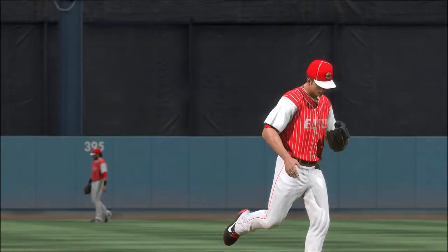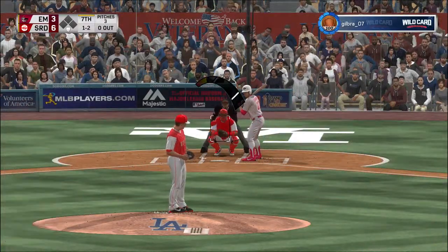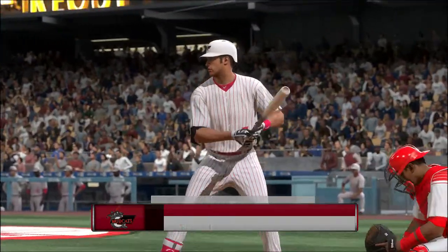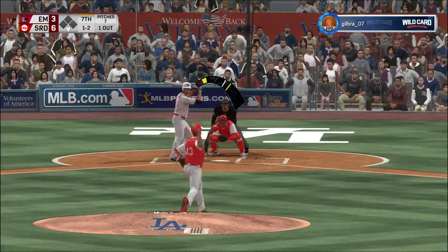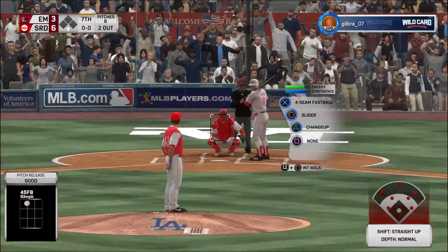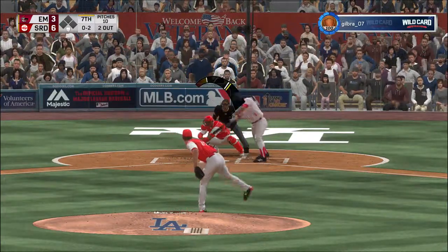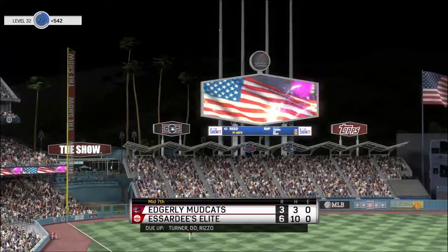Addison Reed is on the pitch from the bullpen now to start the inning — good fastball. Set to deal on a ball and two strikes — swung on and missed, really fooled him that time for the first out. Now at the plate: Joe Mauer, 0-for-2 with a strikeout. One and two pitch — and he strikes him out as well. Back-to-back punchouts here for the first two men he faces out of the bullpen. One pitch away from wrapping up a very good inning's work — wave and a miss for the third out. Not much of a chance at a hit.